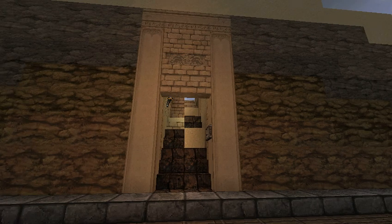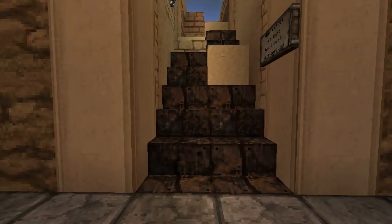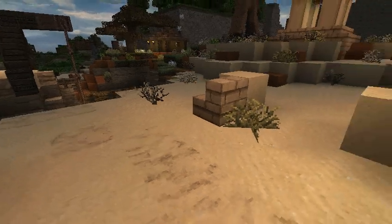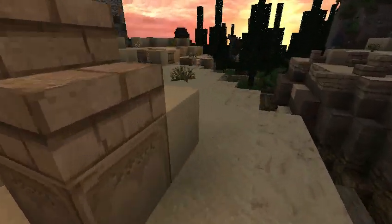Coming through the entrance here, I've tried to give the impression of emerging from a ruined temple. Stairs that were once shiny are now beaten and tarnished. The roof has kind of collapsed and it's starting to let in sand and collapsed cobblestone. As you come up, you're surrounded by obelisks that are worn away and crumbling into ruin.